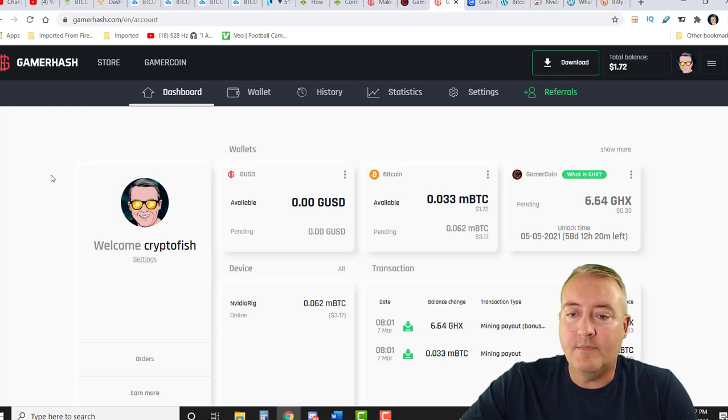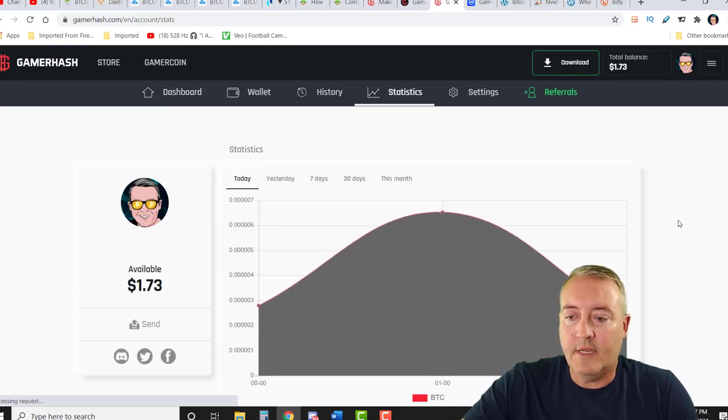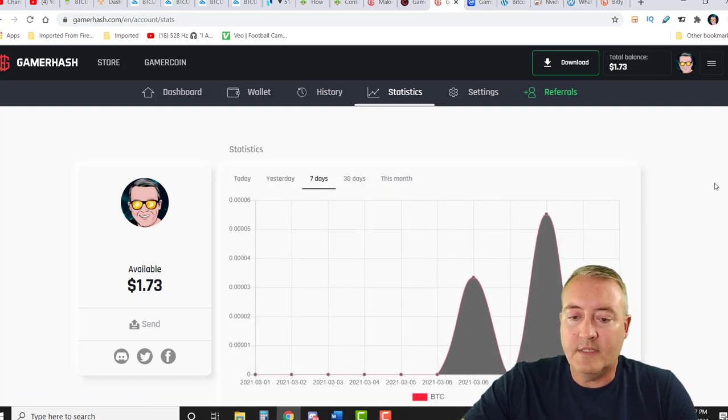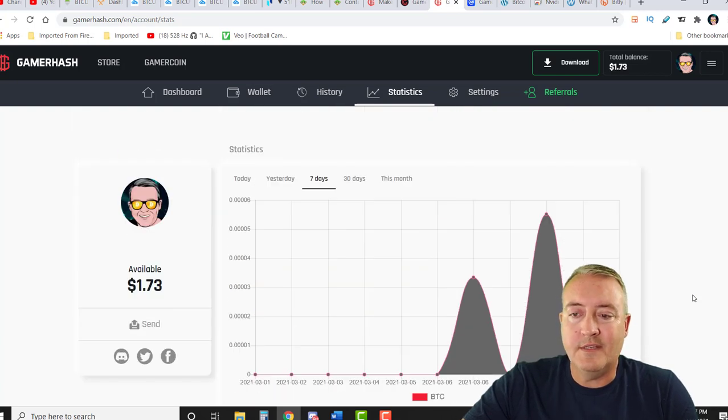I'm definitely going to be using this in my next Miner Cup — details on that in a second. As you can see here, there's my NVIDIA rig. You can click on 'all' if you've got multiple rigs and it'll show you everything that's going on. This is today's earnings — you've got yesterday's, last seven days, et cetera. Down here it'll give you some rough estimates of what you can expect to make. I don't know how accurate those are — usually not too accurate, at least from different miners I've come across.